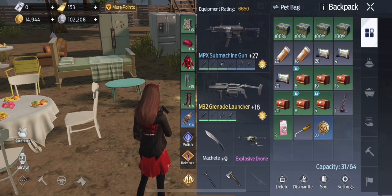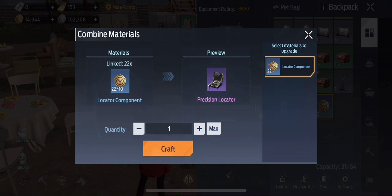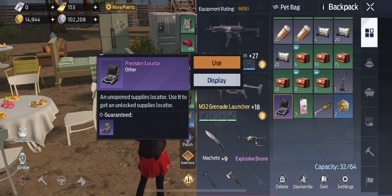Go ahead and open up your inventory and scroll down to the locator components. Select them and hit craft. It takes 10 to convert into a precision locator. I'm going to use mine and just make two. And now you can see them here in my inventory.